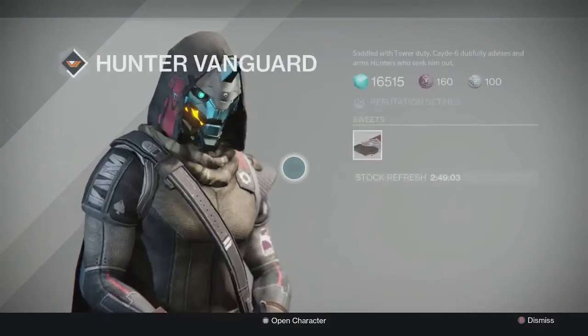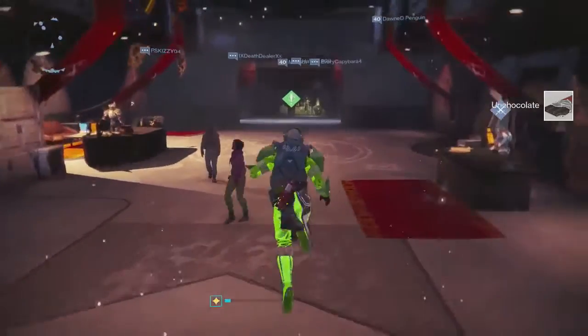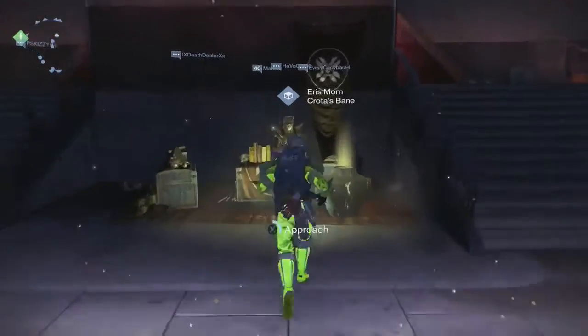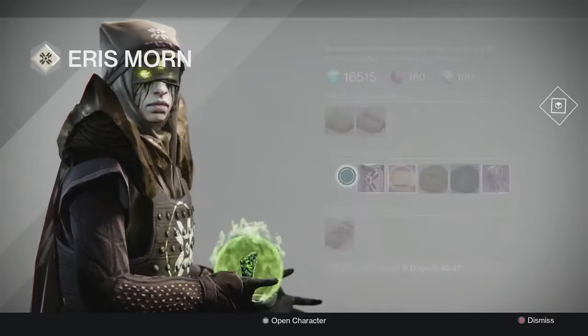Cayde-6 will give you Un-Chocolate, and obviously we are going to finally take this Un-Chocolate to Eris Morn, and she is going to give you a treat — a bag of treats, specifically.